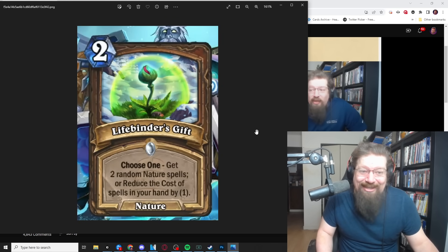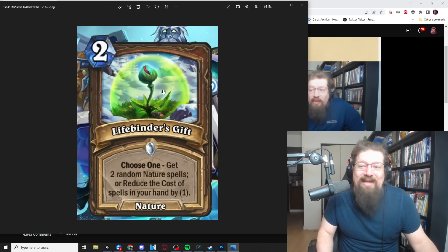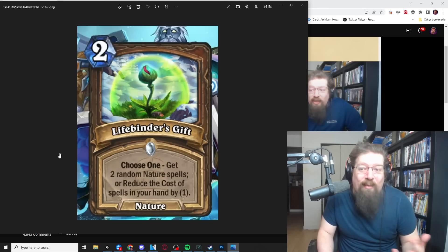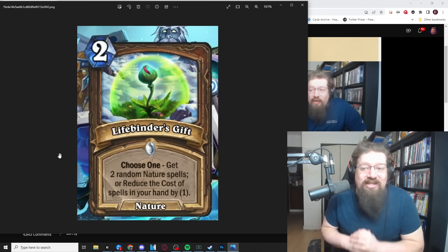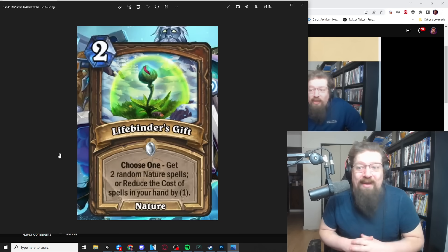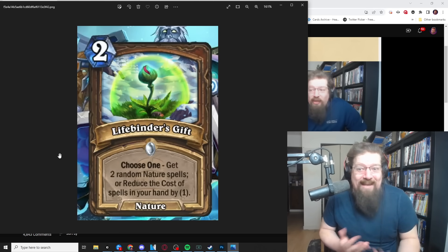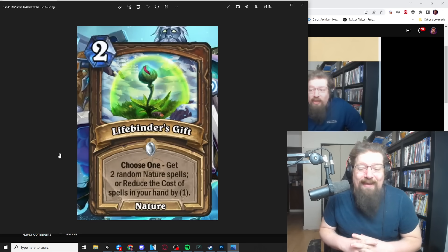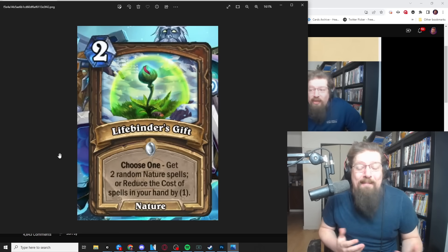One of those cards is Life Binder's Gift — I think this card is absurd. It's a nature spell with Choose One: you get two random nature spells, or reduce the cost of spells in your hand by one. That second half can make Miracle Growth seven mana, Nourish four mana, Wild Growth two mana. In theory, on a full hand of spells, you're minus nine mana — which is really solid. Pretty much any card like this has historically seen play, and this one is way easier to set up. You just play it — there's not much more to it than that.